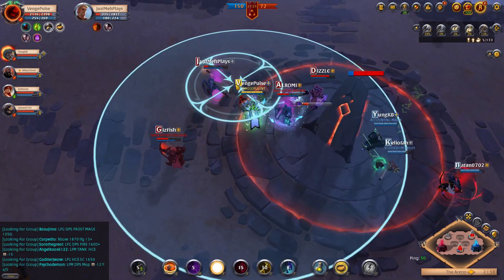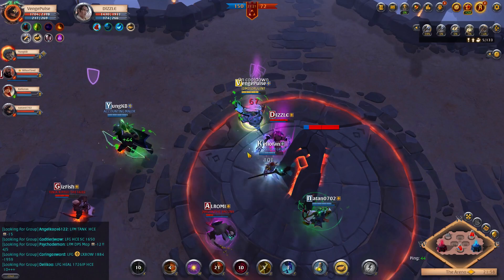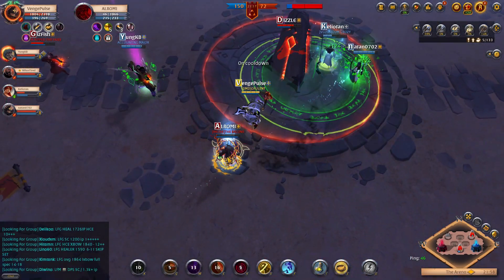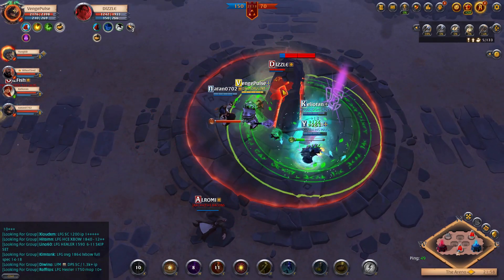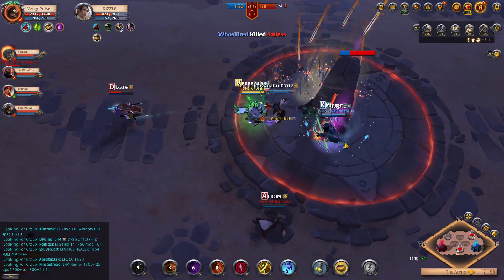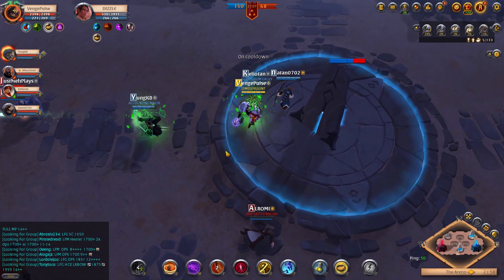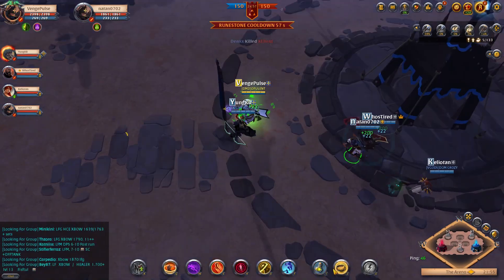I wanted to keep this build as close as possible to what I use in HCEs, so I only changed two things. First, I swapped out the poison for an energy potion because you run out of energy really quickly in the arena as a tank. Second, I changed one of the passives on the helmet to increase defense instead of keeping long crowd control. Other than that, everything stayed the same.